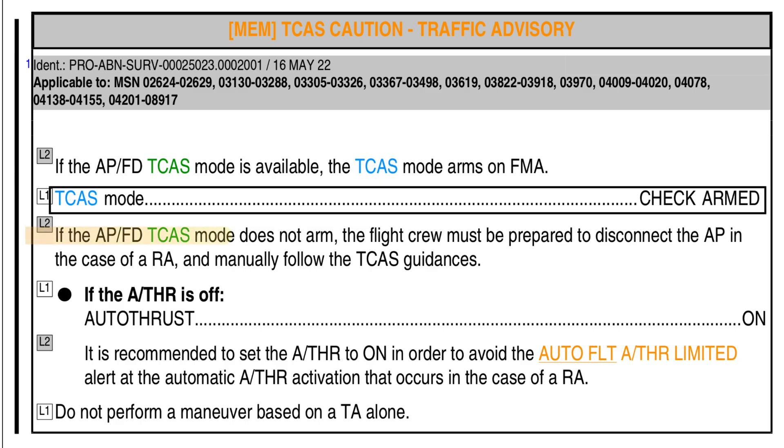If it is not armed, flight crew must be prepared to disconnect the autopilot in case of RA and manually perform the TCAS guidelines. Also, auto thrust — check auto thrust on. Although it's unlikely that pilots are flying an A320 without auto thrust, if you have kept it off, please put the auto thrust on, otherwise you will have auto flight and auto thrust limited.